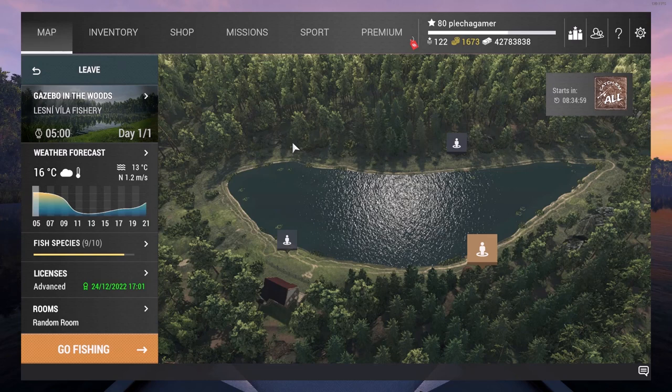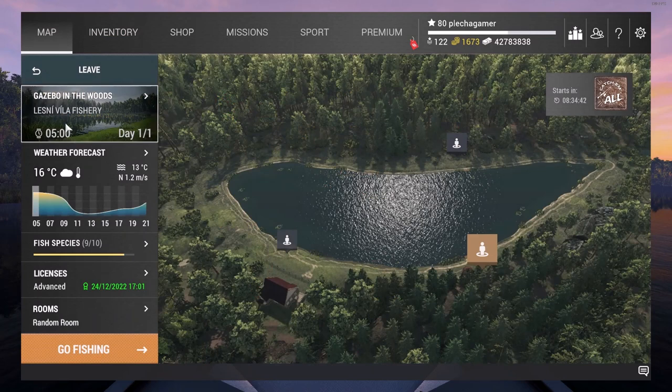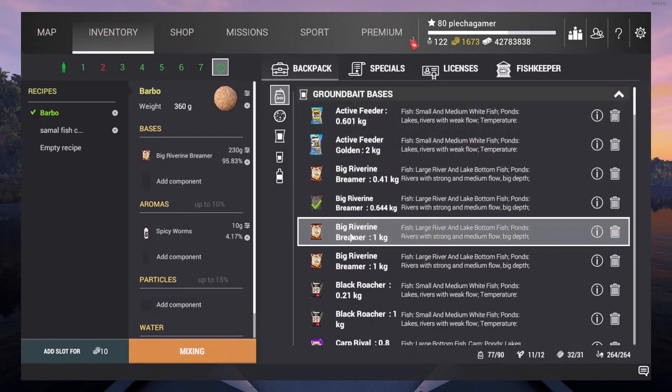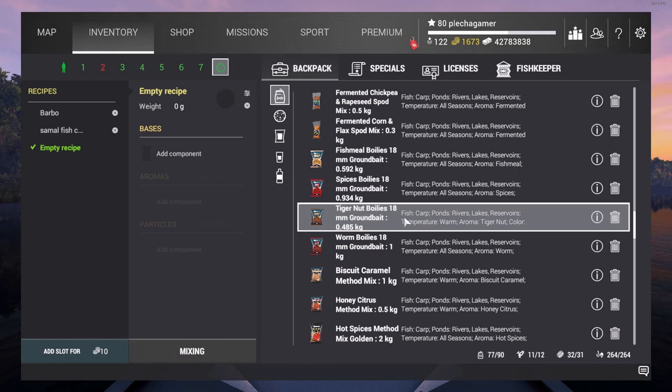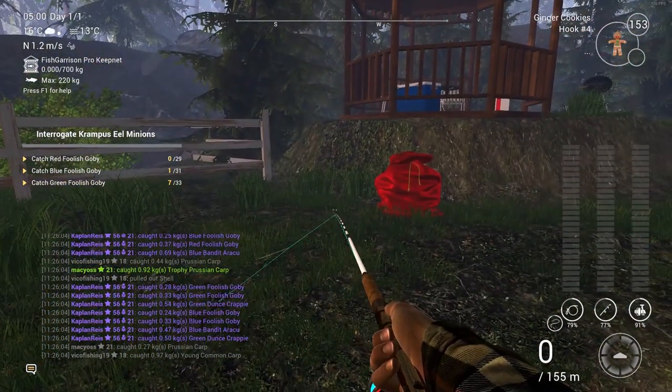Hello guys and welcome to Fishing Planet. We are here in the Christmas event and I'm trying to get these foolish gobies here in the Lesney villa. I'm gonna show you — I have one token coin and one bag of mega cookies ground bait — and I'm gonna show you how to use the mega cookie ground bait, because you can use it in the feeders but you need to throw it by hand, otherwise it won't work.